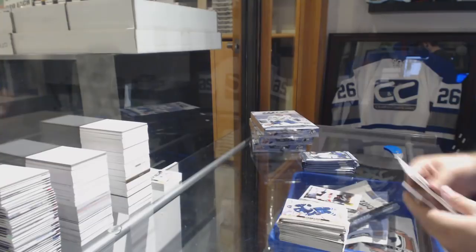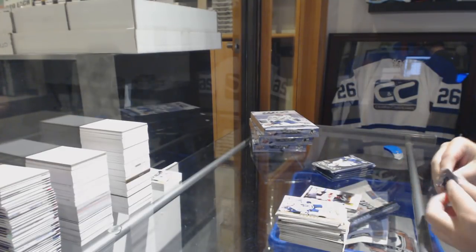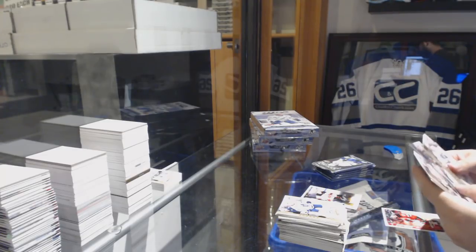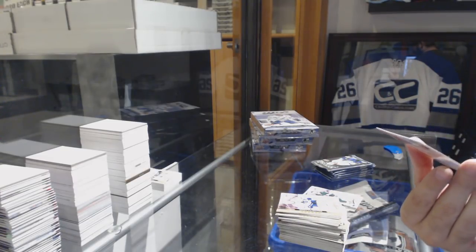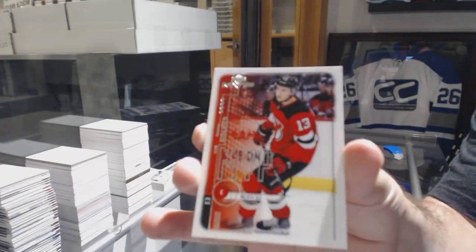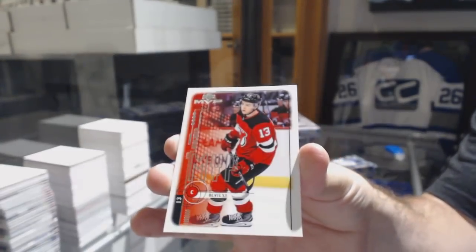We've got a Jesper Bratt for the Devils, silver script. Jordan Greenway, rookie for the Minnesota Wild. And an MVP retro — that's hilarious. They can't even put the facsimile auto on it. Of Nico Hischier. That is absolutely hilarious.